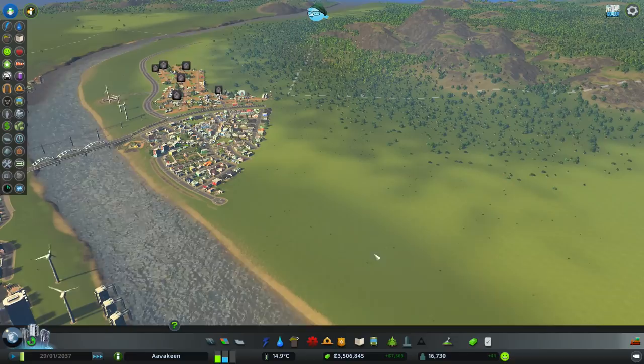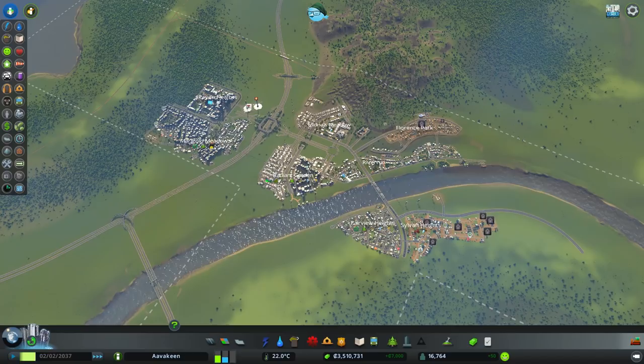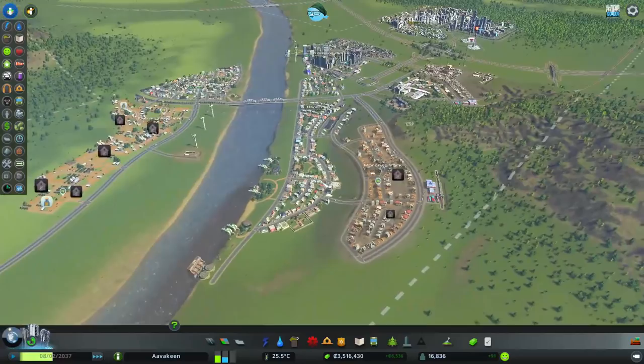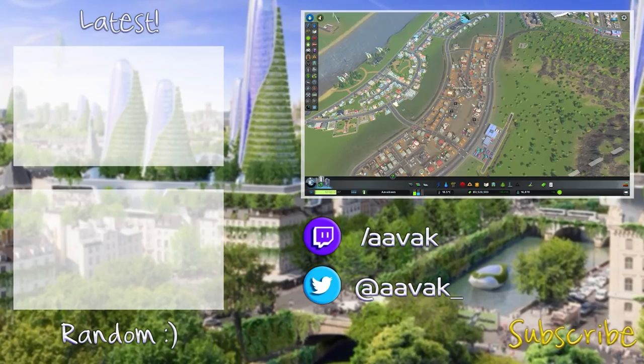We're going to extend out the residential around here significantly before building up the high-rise residential on this side. We're definitely starting to see some segregation happening in different parts of the city. Eventually we'll get all this set up and have more ready access to the commercial district. Maybe that's something we'll look into in the next episode. I do hope you've enjoyed this one and will be joining us for the next. There are so many abandoned buildings - but until then, as always, do take care.